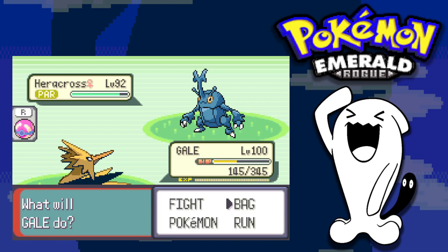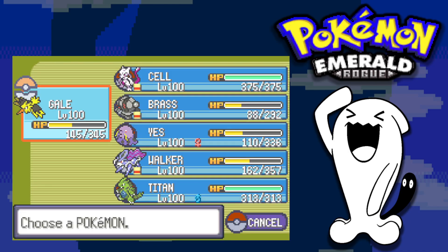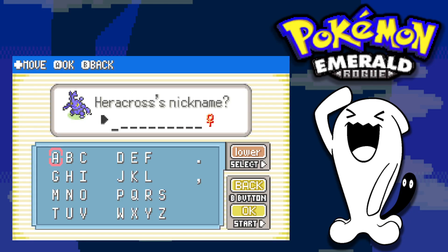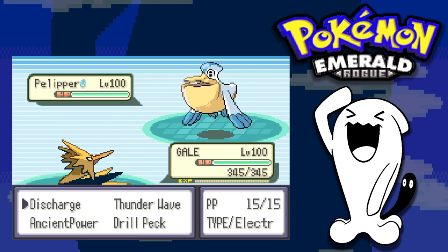Before the champion fight I catch a Heracross to replace Swalot — it's a great Fighting type that can handle any Ice types Wallace might have or Rock types Steven might use. I catch it despite the catching curse and add it to my team.